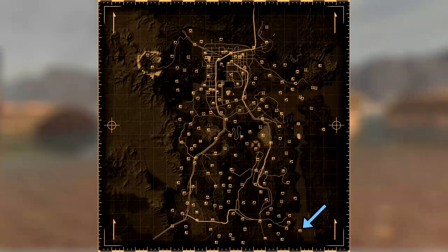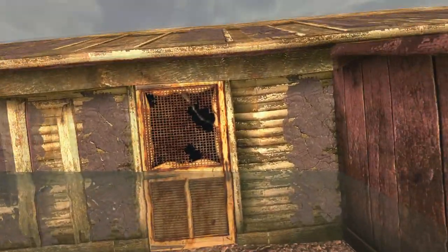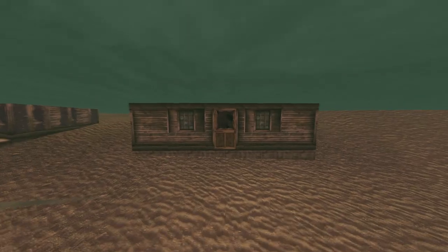Next is the Blue Paradise Vacation Rentals. There are two caps at this location. First head into the submerged middle rental building. Head near the open fridge and the first cap will be floating among some bottles and other caps. Next head into the northern submerged building. On the southern counter will be the cap next to some other caps.